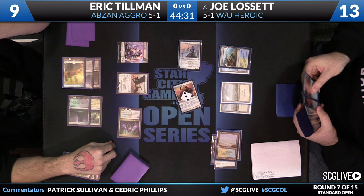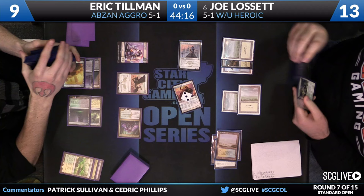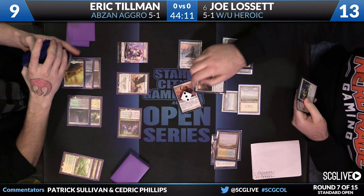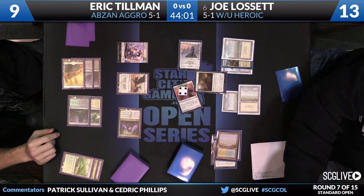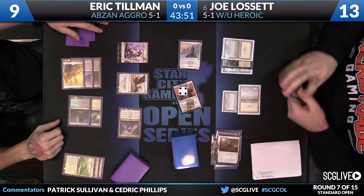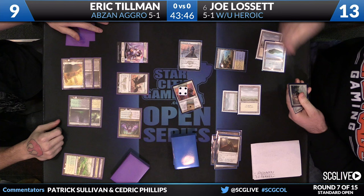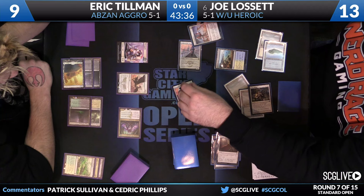Flooded Strand gets sacrificed, searching up a Plains. Lissette starts with a copy of Defiant Strike — some triggering to be done. Favored Hoplite's going to get a little bigger; Seeker of the Way will get bigger as well due to Prowess. If I'm not mistaken, Eric might have gone with no blocks here. That is bad news. It looks like a lot of damage is going to be dealt, and if this was a no-block situation, that is more than enough.